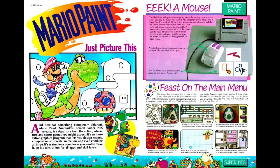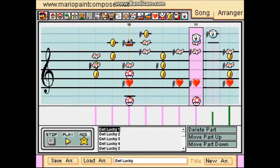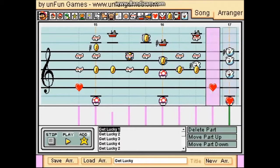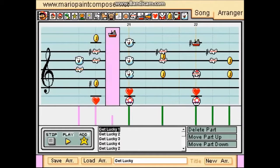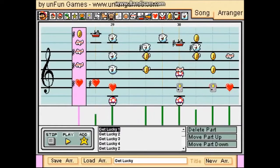And now we come to our cover app, Mario Paint. We have an intro to the mouse, along with notes on each of the tools. Mario Paint is a thing that is really ahead of its time, but also has a fatal weakness.